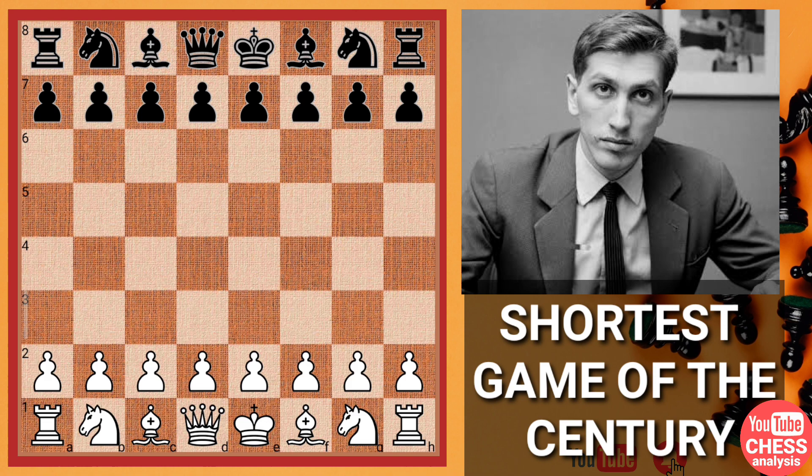Welcome to Bobby Fischer Saga. This is the shortest game ever between Bobby Fischer and Boris Spassky — you can call it the shortest game of the century. This match lasted only 21 moves between 2 world champions in 21 moves — pretty crazy things.